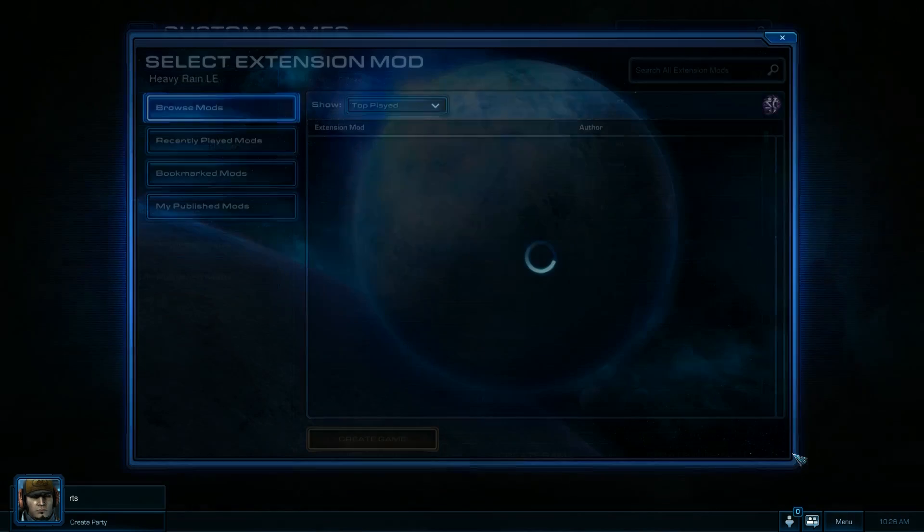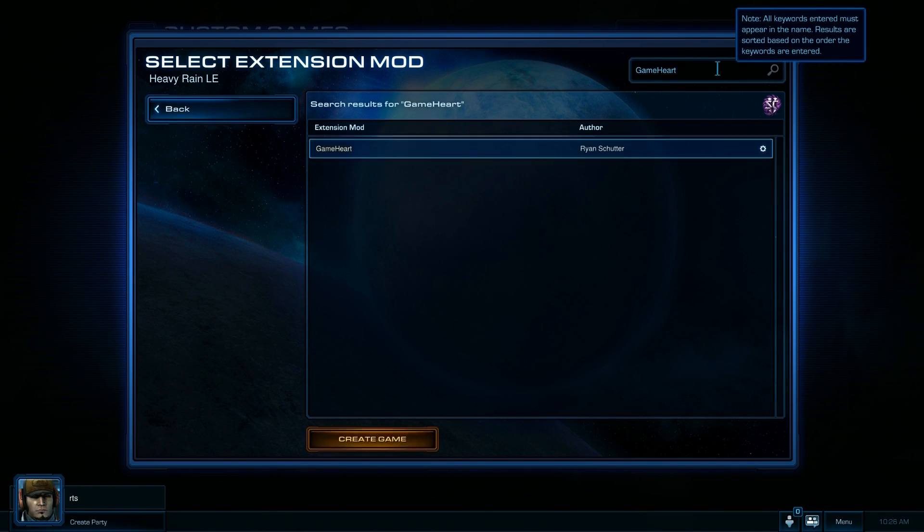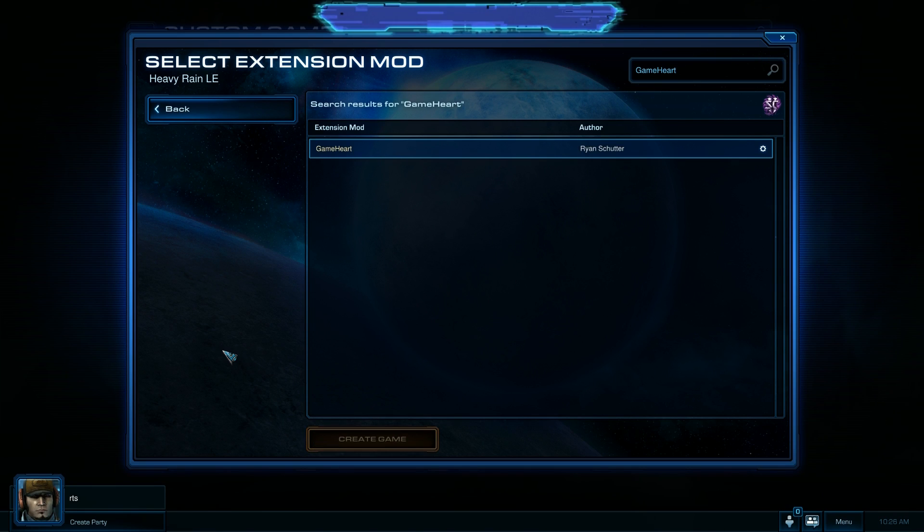Create with mod allows me to create a game with any extension mod that people have uploaded. So we're going to search for Gameheart here — there it is — and we're going to click create game.